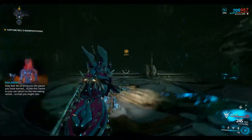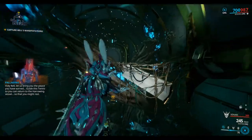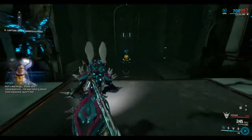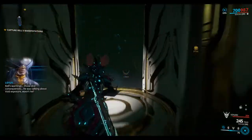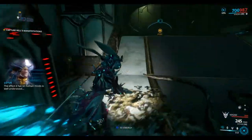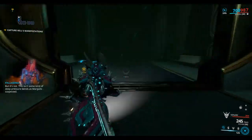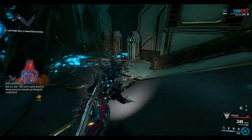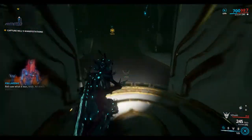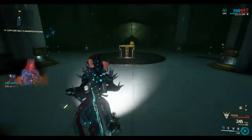Back into the spooky Orokin derelict. Let us bring you the peace you have earned. Guide this Tenno so you can return to the Harewing vessel, so that you might rest. REL's warnings, those dire consequences — he was talking about void exposure, wasn't he? The effect it has on human minds is well understood. But it's not. This isn't some kind of deep pressure bends as Margulah suspected. REL saw what it was. Truly. An entity. Indifferent. Oldest stars.